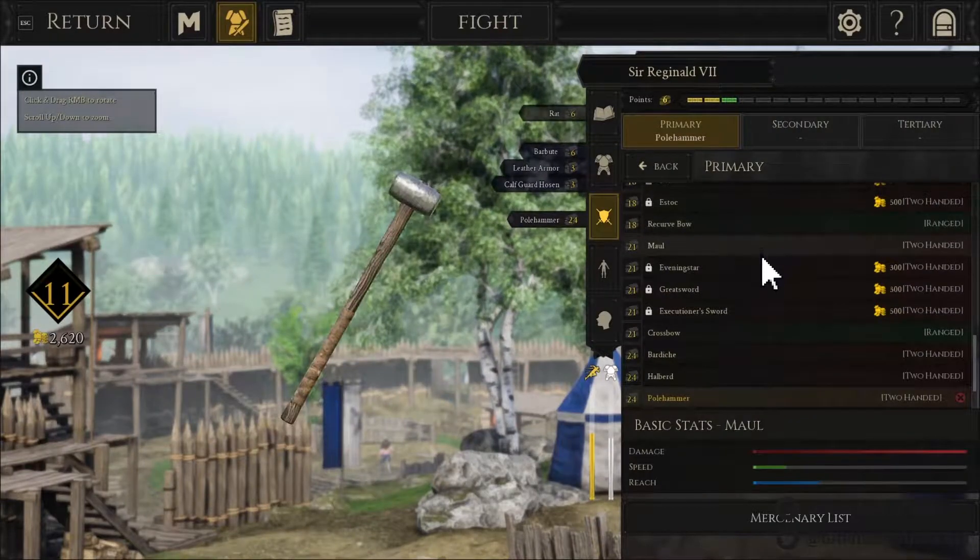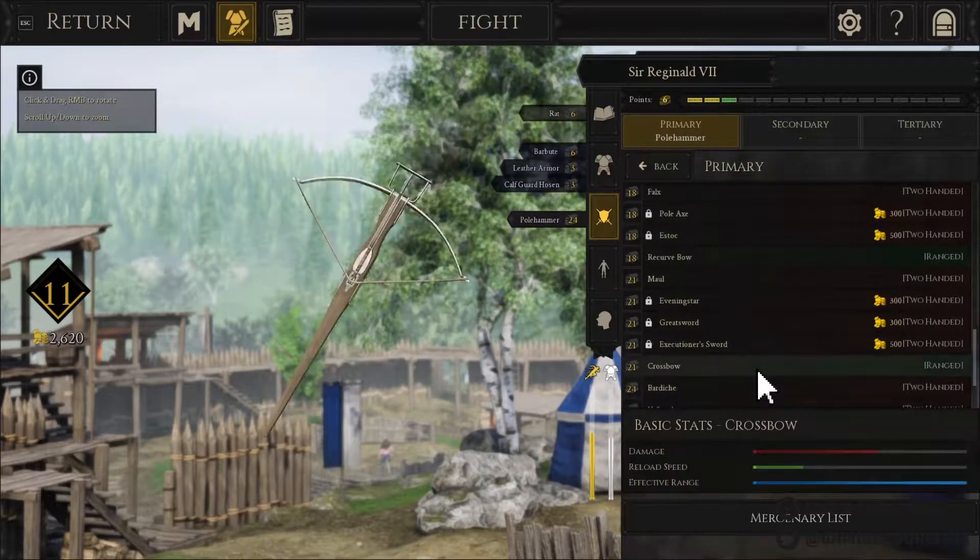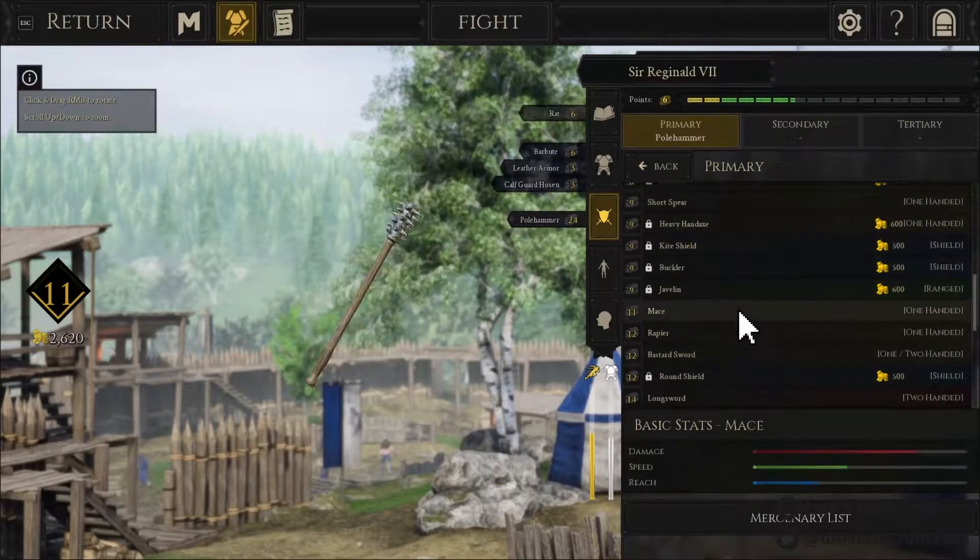In order to unlock weapons, they must be purchased with gold, which is earned by playing matches. Once the gold is earned, choose the weapon you wish to unlock and — voilà — it's now yours to use.